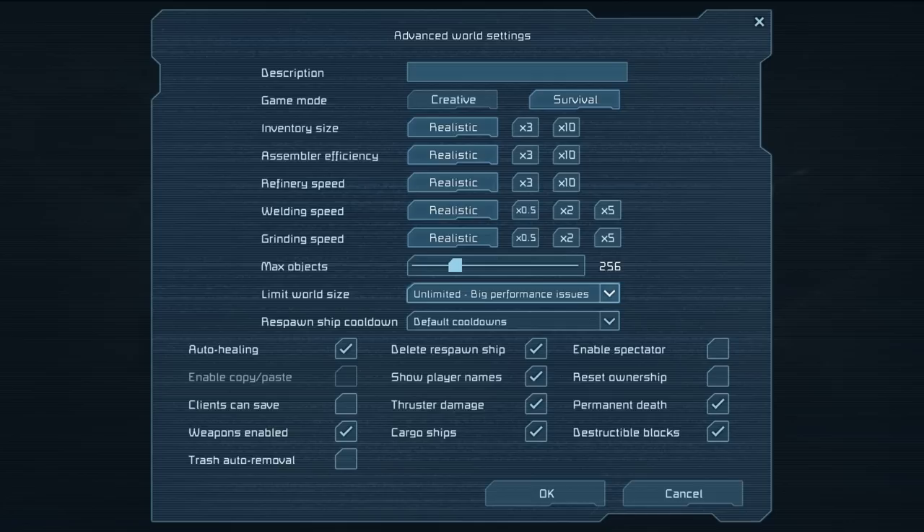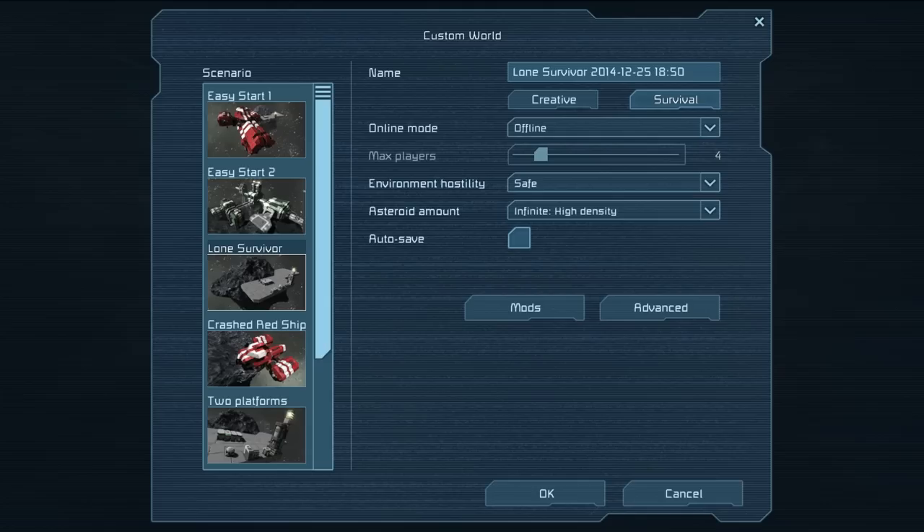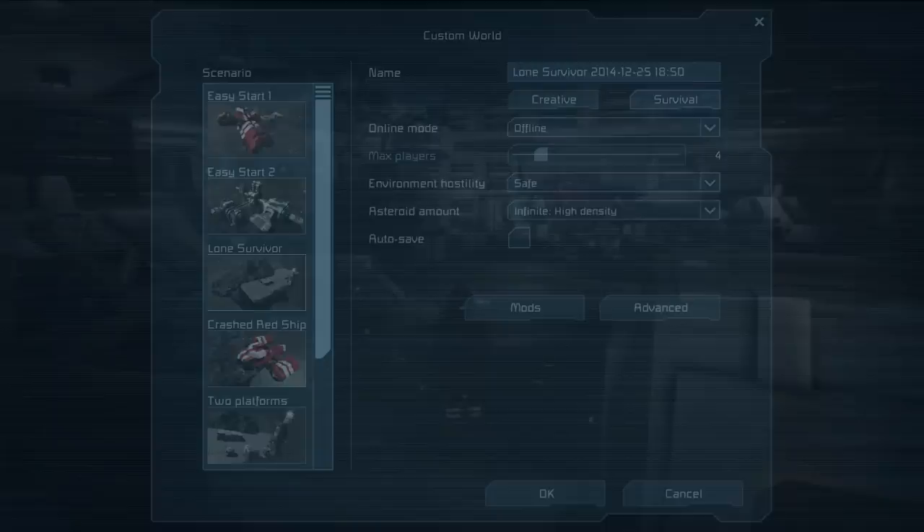Now, with an unlimited world and these asteroids turned on, what you end up with — and let's go ahead and turn on spectator as well — is also a bunch of other stuff spawning from the Steam Workshop, such as, remember how the devs were wanting us all to submit files to them? Well, that's what we'll be seeing. You'll see little stations and stuff spawning in there. I poked around for quite some time and couldn't find one, but the devs have said they will be far and few between.